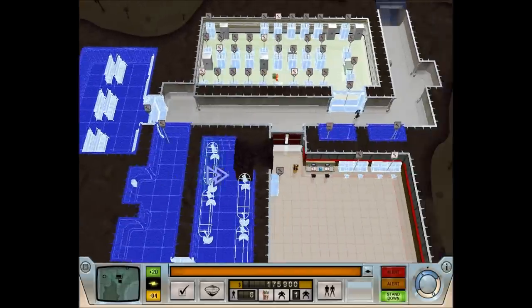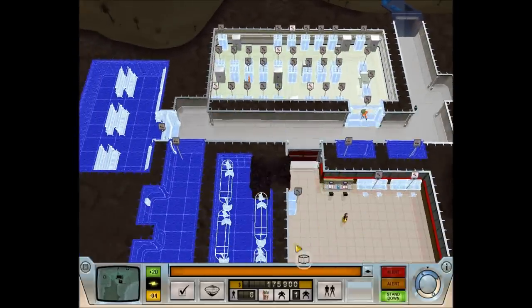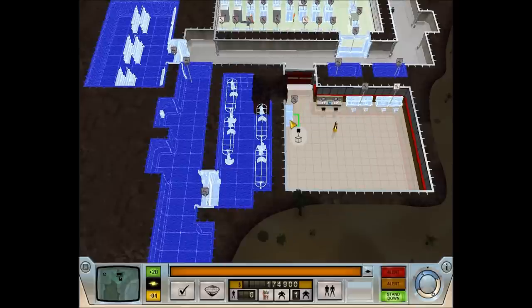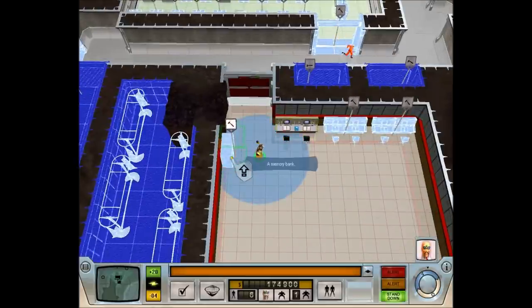Mainly we're waiting for construction to be completed, and then we'll move the body bags. So what is our actual mission? The only objective not completed yet is this memory bank being built. We'll use Shen Yu to make that a priority — I selected him, right-clicked on it, there you go.